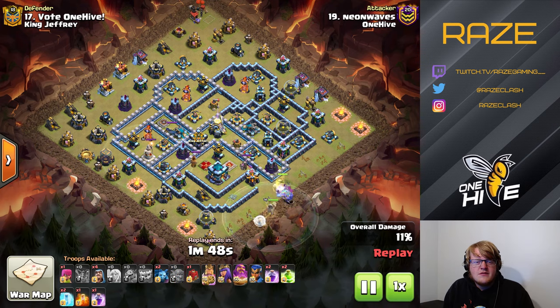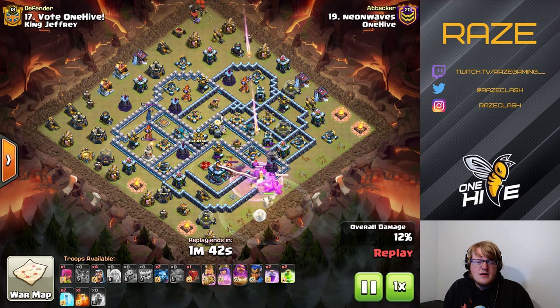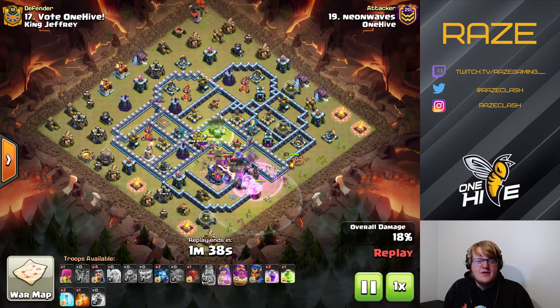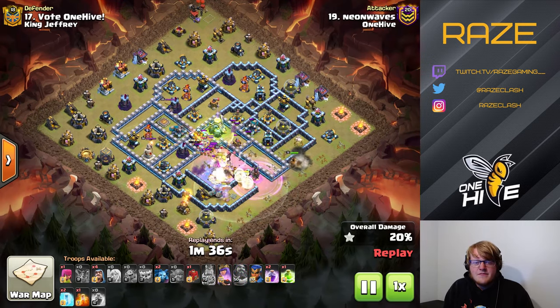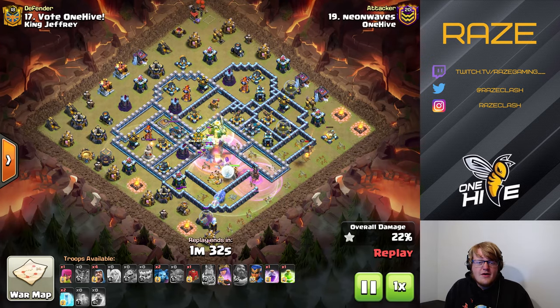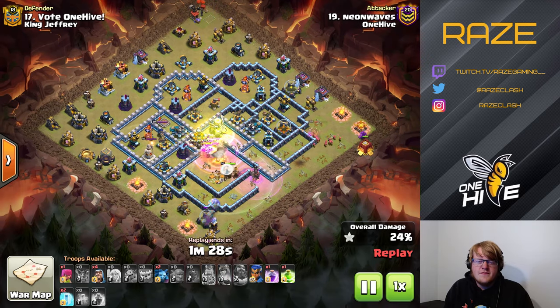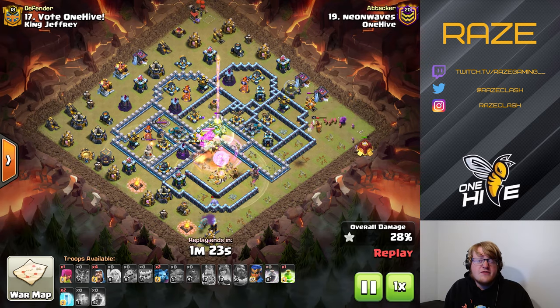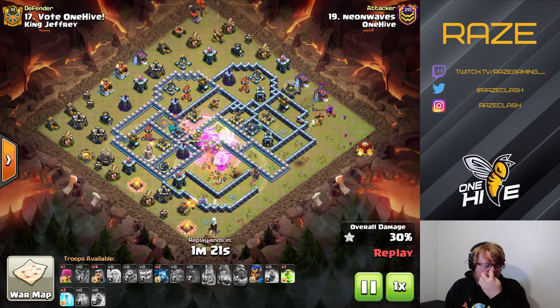The base got hit three times in this single war — I'm going to show you two of them, because one was a little bit harder to demonstrate in a CWL context. Now the CC comes out: it's two ice golems and 15 archers. Unfortunately the queen walks away, and that's kind of the biggest problem with this attack.